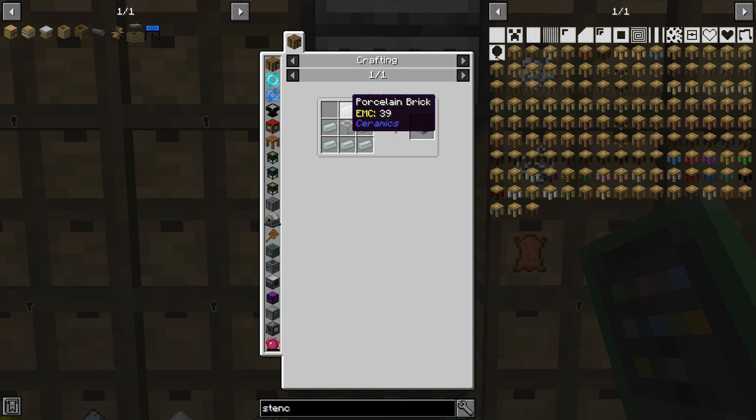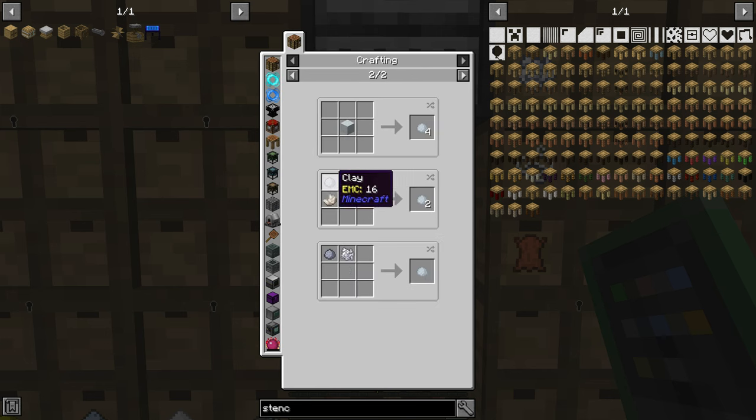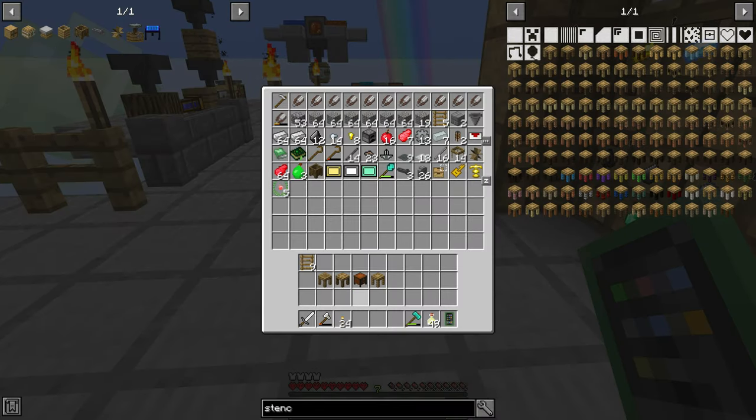I never bother with the fancy alloys that Tinkers uses to make the casts — I just use gold. Two gold ingots makes a cast of any description as long as you mould it around something. So that's what I'm going to do.